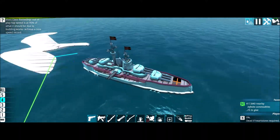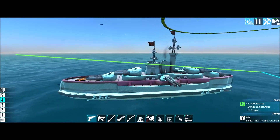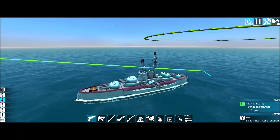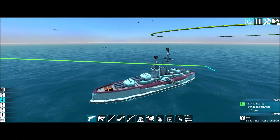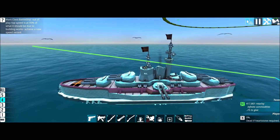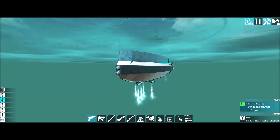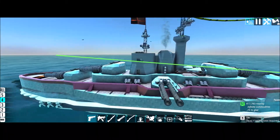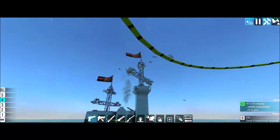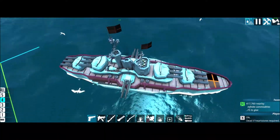This is iteration or design number three of that quote unquote heavy cruiser. It developed quite quickly from a heavy cruiser to a battle cruiser to what we have in front of us now, which is a battleship. This is the Mars class battleship — that's what I'm calling it. And it is probably the best looking ship I've ever made, which is a very low bar because all my ships look crap. But I'm very happy with this one apart from the tower engine area.